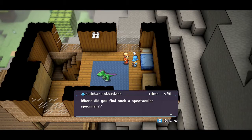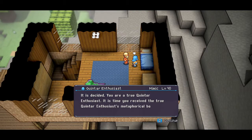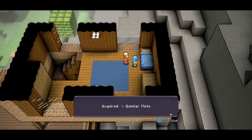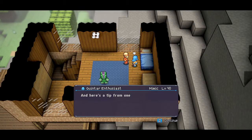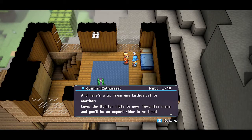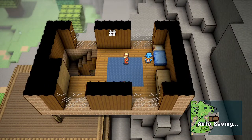You find such a spectacular specimen. Never have I laid eyes on such an eyeball. It's a sign of your true Quintar enthusiast. I've received the true enthusiast's badge of honor - a Quintar Flute! Use this flute at any time to summon Quintar to your side. It's a tip from one enthusiast to another. Add the flute to your favorite menu.